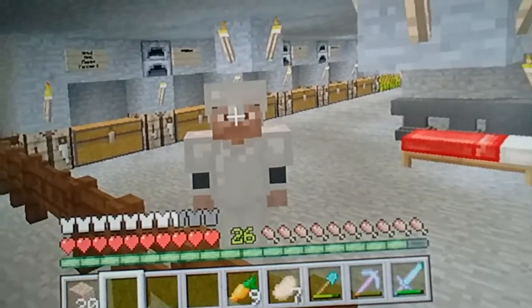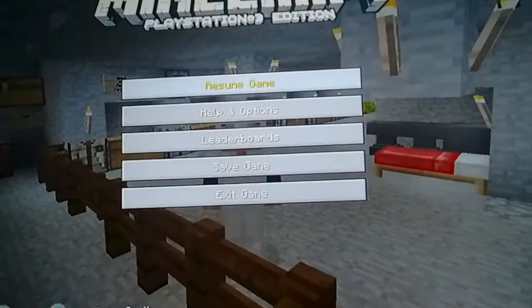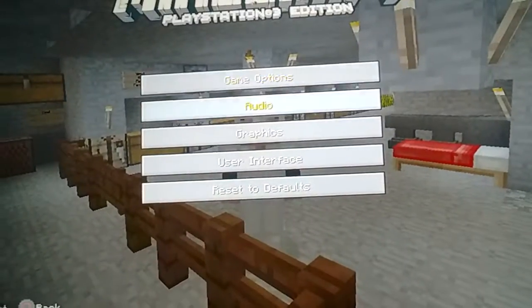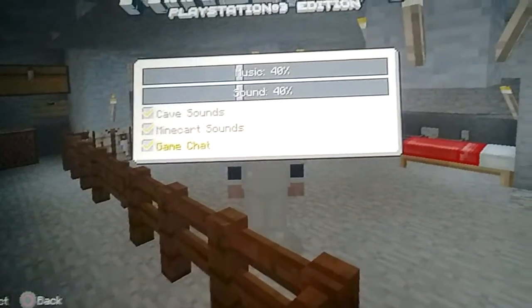Let me zoom this out just a wee bit so you guys can see the settings. What you guys are going to do is press Start, go to Help and Options, go to Settings, go to Audio, and then it'll be right there — the Game Chat. Make sure you turn that on.